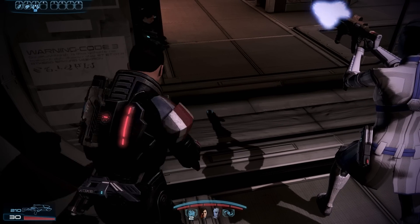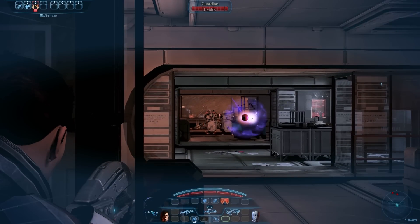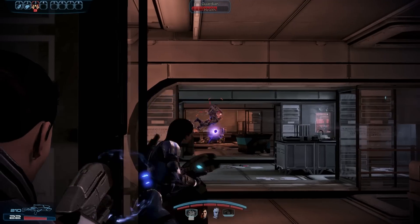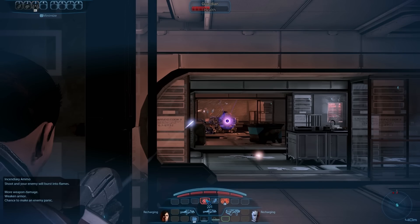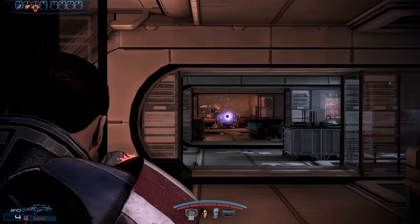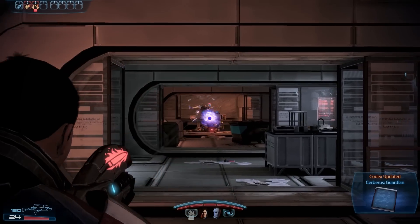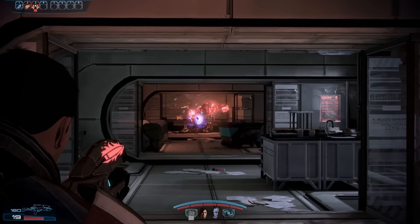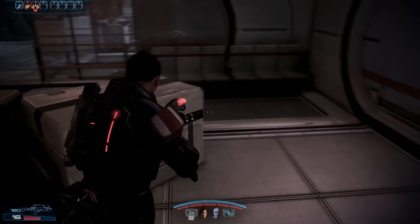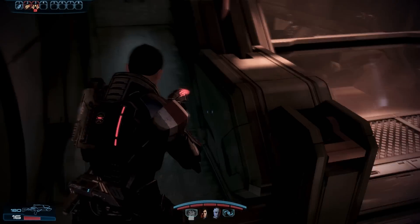I'm going to try the assault rifle here. Need some more singularity. Yes. Get rid of the shield. That guy walks straight into the singularity. What an idiot. Stupid NPCs. Got to reload. Got any cover around?